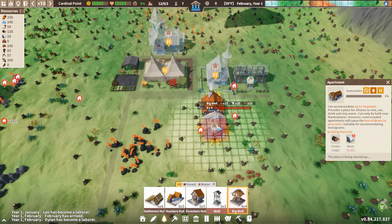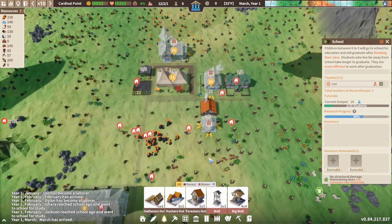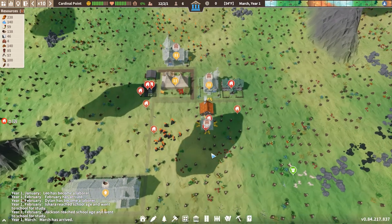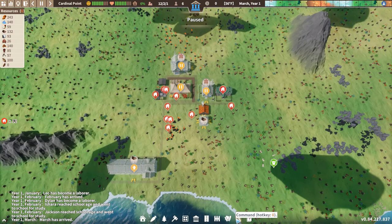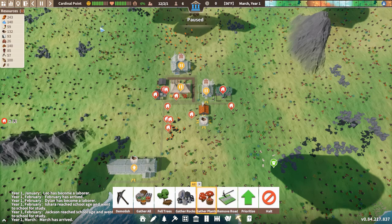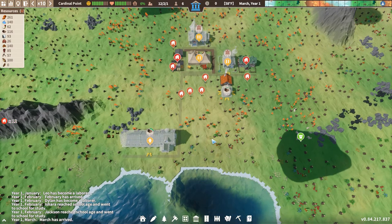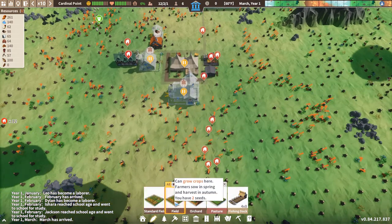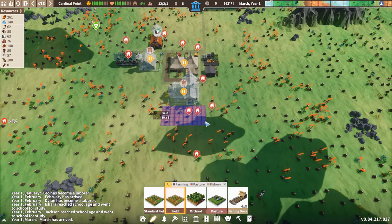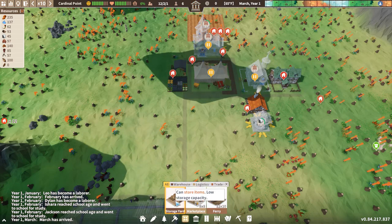It looks like we had two of our kids age up, so that's fine — not ideal, but it is what it is, you've got to work with what you have. It is March, which is planting season, and we don't have a farm. So we're going to gather plants far and wide to supply the town with food and hopefully get some good seeds as well. We want a farm, so we're going to get this one set up for next year. I like a 10 by 12. We're also going to start putting in some stockpiles around the place.